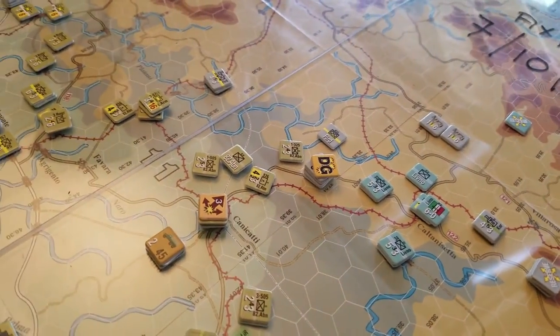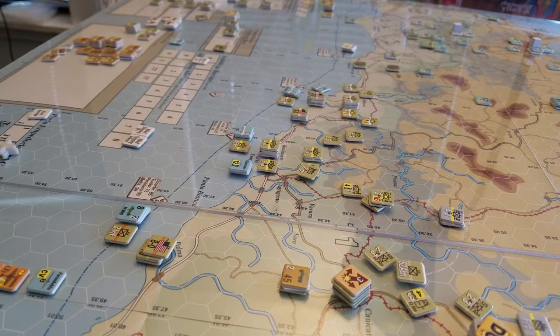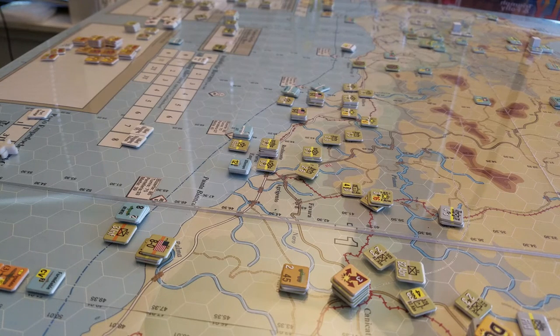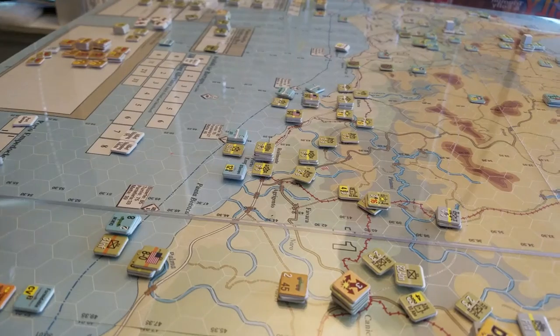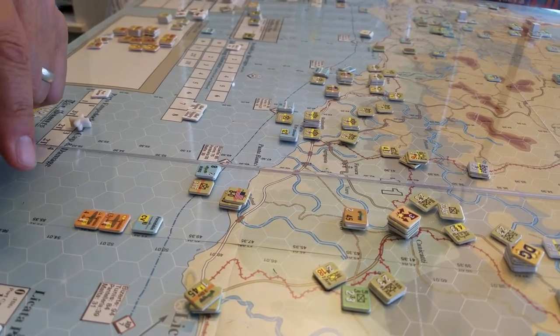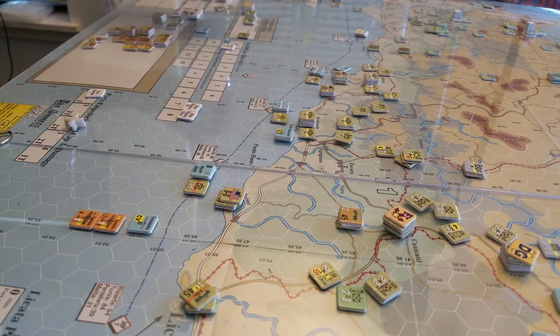The landings went fairly well; the British lost absolutely nothing, which was very surprising. Then we had the 82nd Airborne land. The 82nd Airborne has to go through a multi-step exercise: you place the units where you want them to land, then you roll for scatter - the first roll tells you how far they scatter, the second roll tells you the direction. If you roll a six you have one chance in six of not scattering; on a one through three you scatter three hexes. I was trying to land in a pocket around here, and as you can see these guys really just got hammered and spread all over the place - we ended up losing five battalions from the 82nd Airborne, which was just crushing.